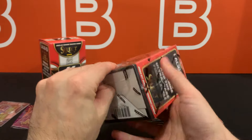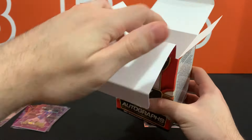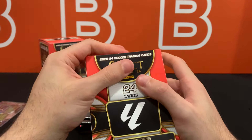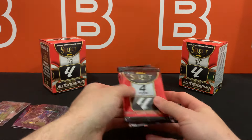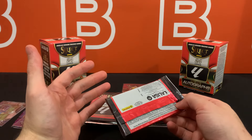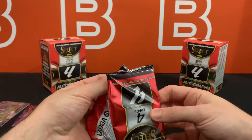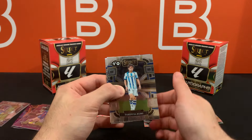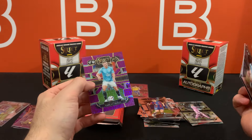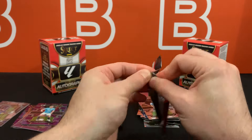These boxes already feel better than last year, and a big reason for that is the rookie class. Last year there was barely any real chase — it was more of a forced prospecting kind of deal. The main rookies to look for are Laminia Mall and Arda Guler — Barcelona and Real Madrid — an amazing rivalry, and both are really good players. There are also three to four others to keep an eye on, like Fermin Lopez. We do cover those in the hobby box review linked in the description. Here's Carl Starfelt — didn't think I'd see him in this set.